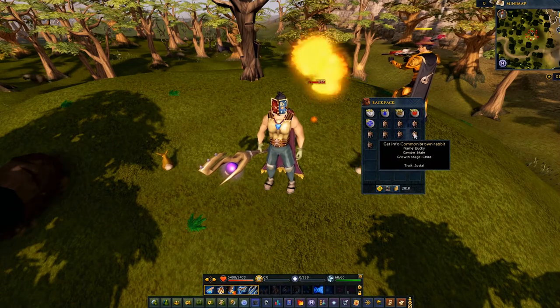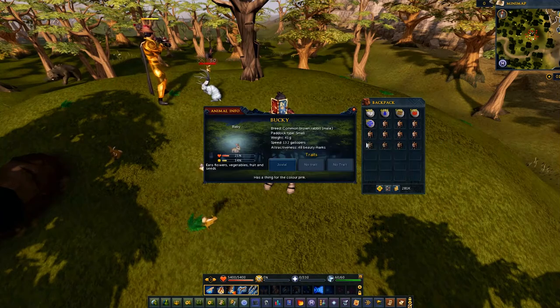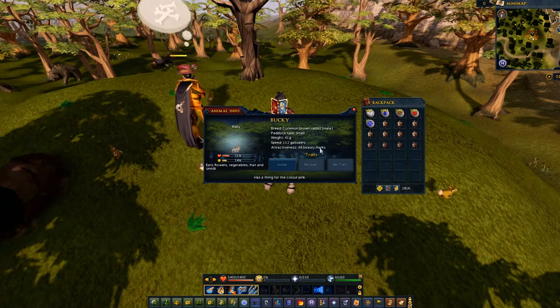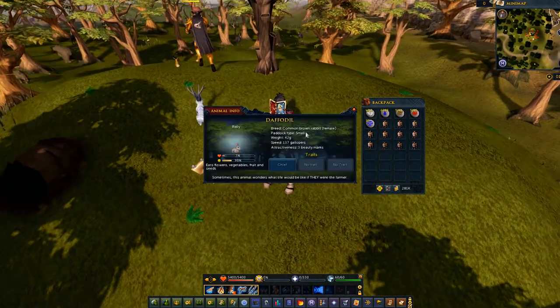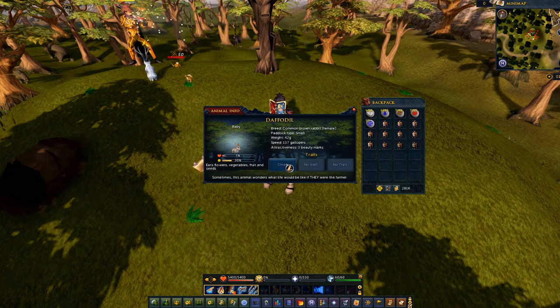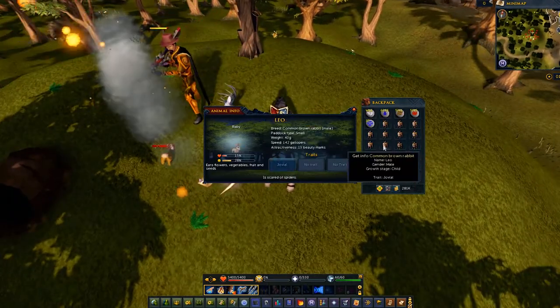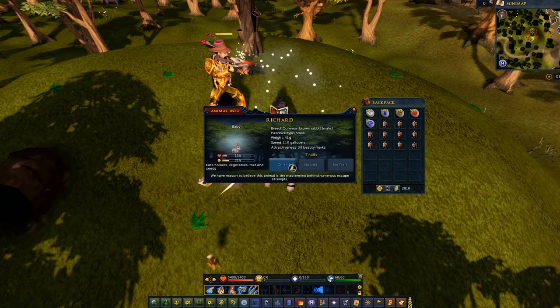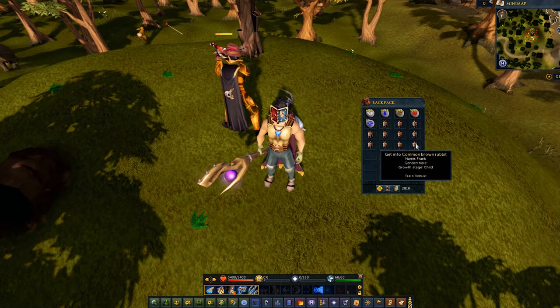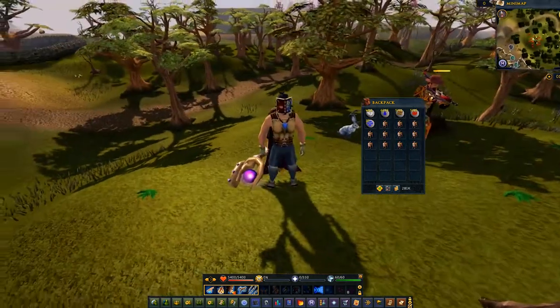The next one is Bucky — he's a male and he has a jovial trait: this animal always sees the glass as half full. That's perfect, or at least I think so. I have no clue if attractiveness or beauty marks affects whether they'll breed successfully, but maybe it improves the chances. We got Daffodil, another female, and she has a chief trait — this rabbit commands the Warren. I might keep this one. We got Leo, a male with another jovial trait. We got Richard, another male with a chief trait. And the very last one is Frank, a male with a robust trait — this animal is more resistant to disease. Those are all the rabbits.